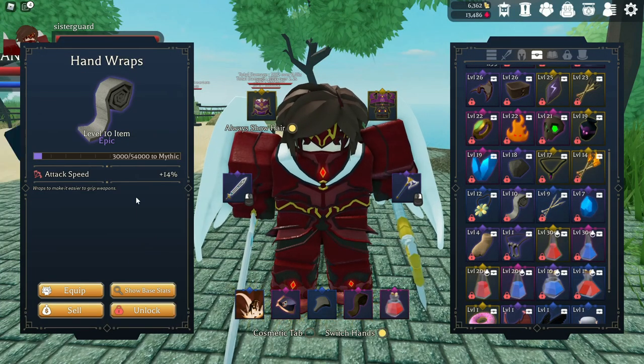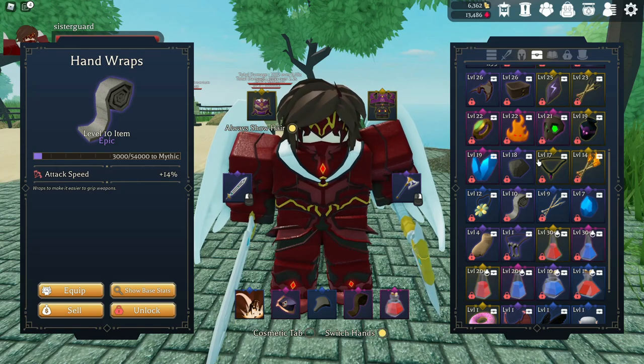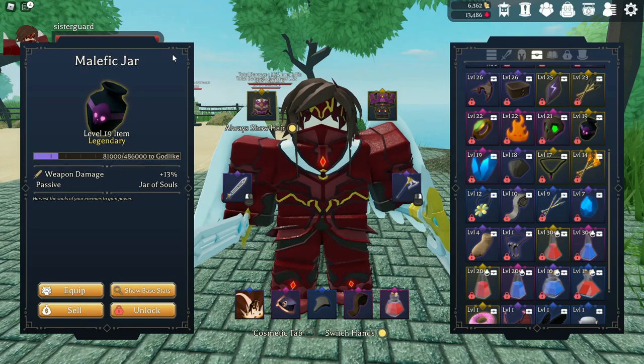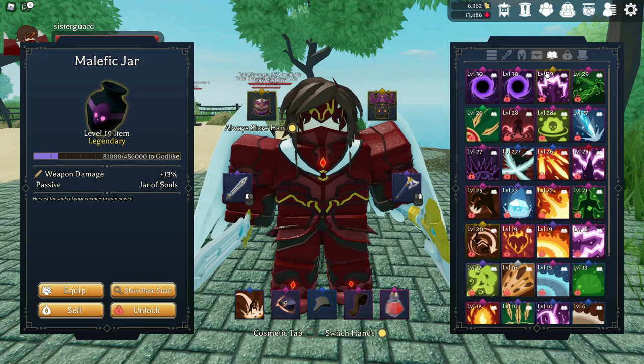Going back to the gear, we have Hand Wraps — Hand Wraps is going to help with attack speed and basically let you do more damage. These weapons can either be built for crit, attack speed, or overall damage. It's kind of just a personal preference and how you vibe when you play. The next item is the Malefic Jar — I love using this because every time you kill an enemy or participate in a kill, if you're in a group, you're going to get extra movement speed and more damage. This thing is a must-have until you can get to the upper tiers.